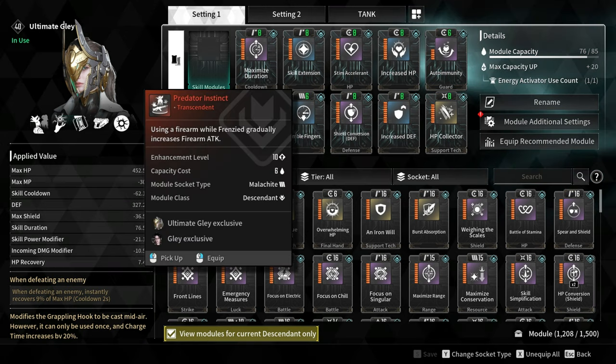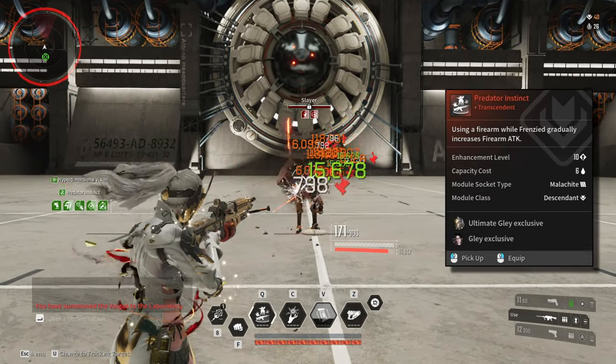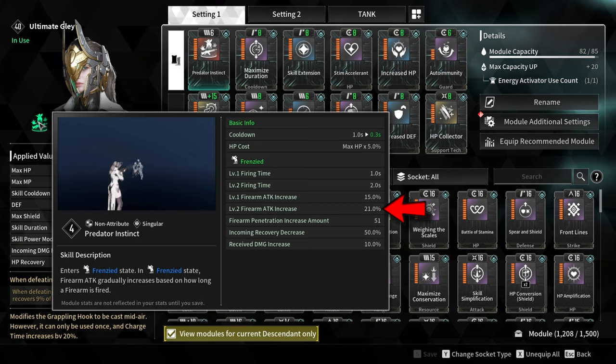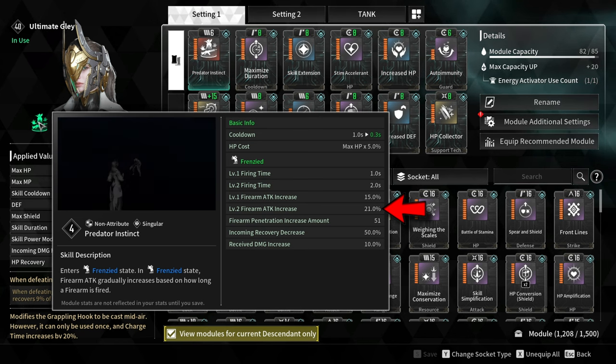If you are using a machine gun or submachine gun then go for Predator Instinct. This transcendent module will increase firearm attack by 21% at level 2, as long as you are holding the fire button for more than 2 seconds.